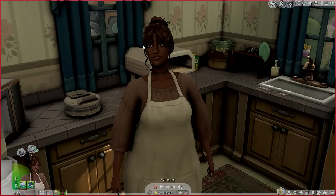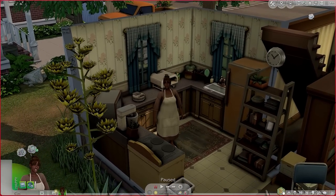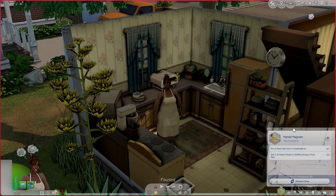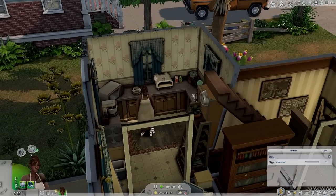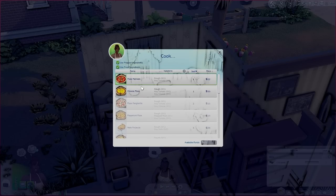This is going to be a mini series - we don't have any form of storyline behind her, but we do have goals that I'm going to try to finish up today. Her biggest dreams right now are to run a food sale from a residential lot, and we are going to have to sell five excellent pizzas or waffles during a food sale. It's kind of going to be like a rags-to-riches mini series - we're going to hustle.